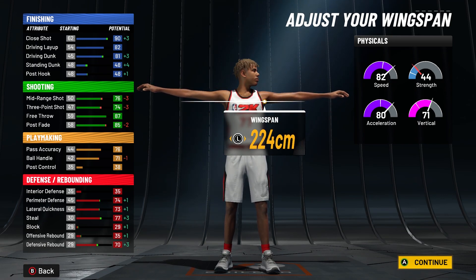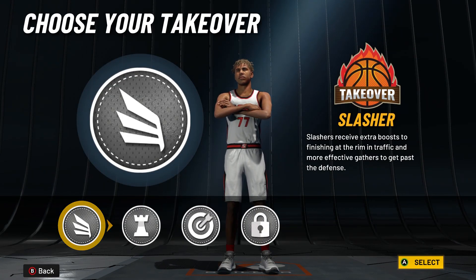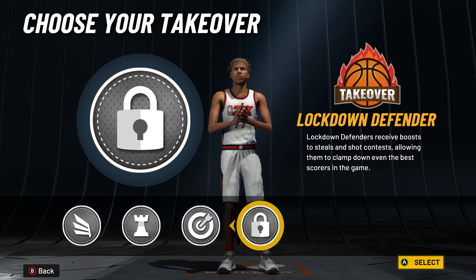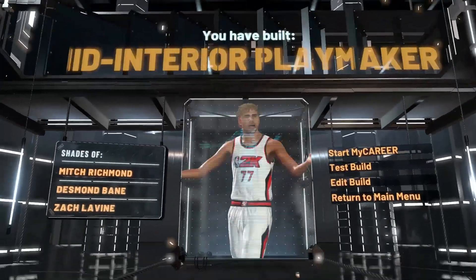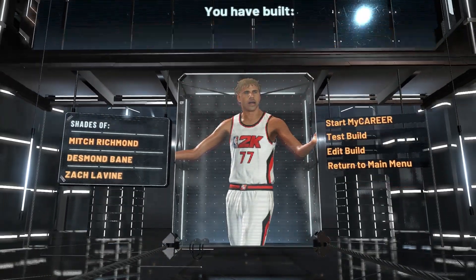Now here are your takeovers: you got slasher, playmaking, sharpshooting, and lockdown. You don't have to go with slasher if you don't want contact dunks. As you can see, you got a mid-interior playmaker, and I'm about to show you the badge setup I use with this build.